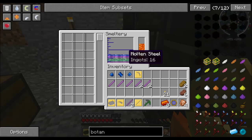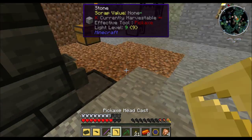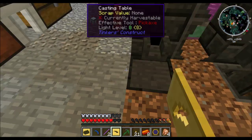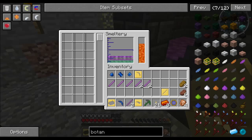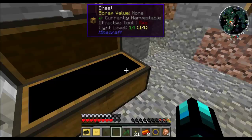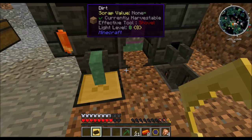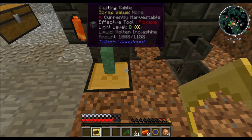We're going to do cobalt next because the one cobalt was actually supposed to be for this. We are going to be using quite a bit of Inno Shite. We're going to be using Inno Shite for our tough rod heads because it makes pretty good use of it. Cobalt is speed 14, these are speed 10 — do 20 plus 14 divided by 3, we're going to get a speed of 8. So that's pretty fast.